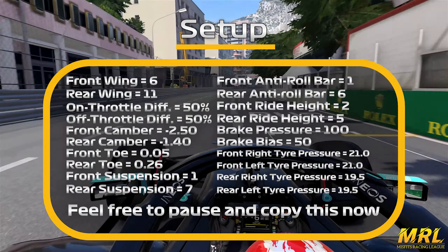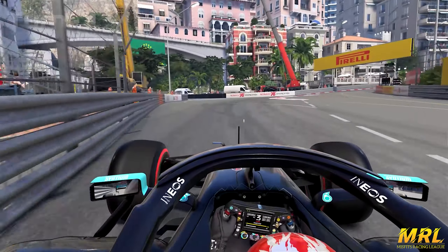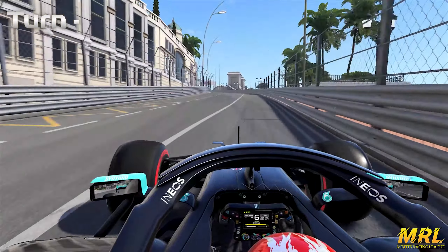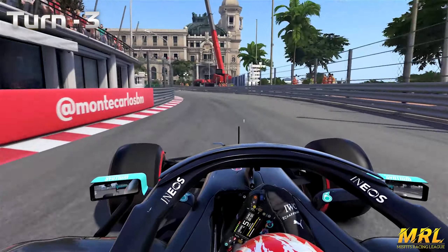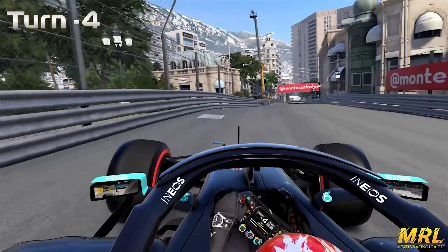So here we are in Monaco, starting the lap around at the Principality. 50 meters down for turn 1, braking at the 30-meter board, using all of the apex curbing that you can, being careful not to hit the wall on the exit. Then you carry that speed all the way through Beau Ravage, turn number 2, then into turn number 3, Massenet, and then Casino, turn number 4.